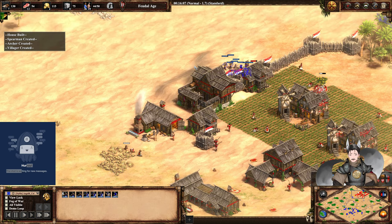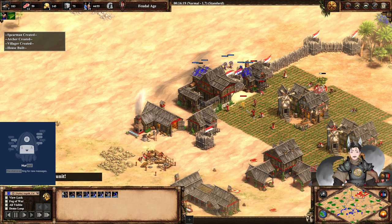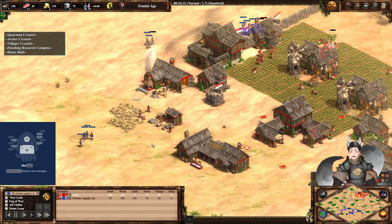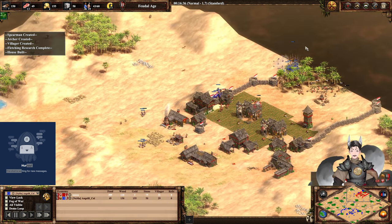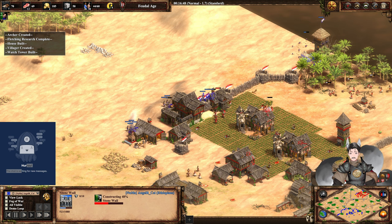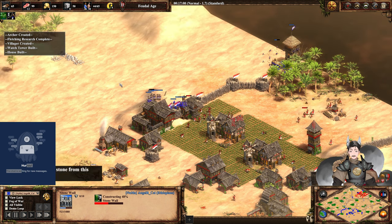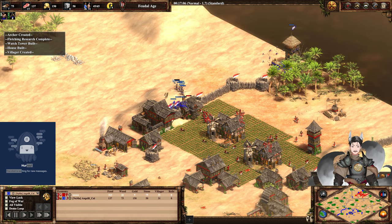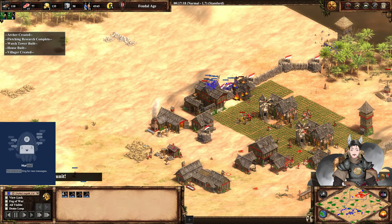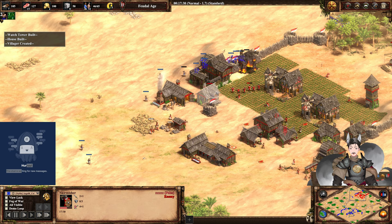Blue advances forward with a sizeable force: three archers, three Men-at-Arms, one spearman, one scout. Got some defensive skirmishers here, very nice. These archers could advance and deny this gold — this gold could easily fund his opponent's knights. These are full stone walls. He's going to hit these villagers. Blue has lost a large number of villagers but is actually in a pretty good position, able to take aggression to his opponent. He also has a bit of high ground there to fight those skirmishers from. He does have Fletching — skirmishers have Fletching as well.